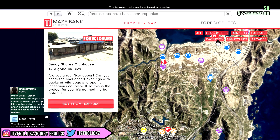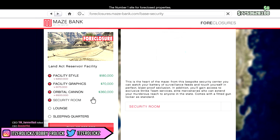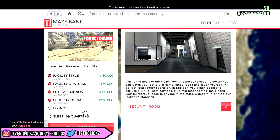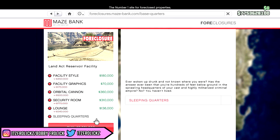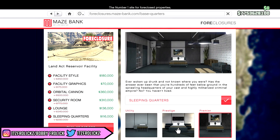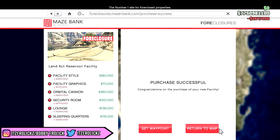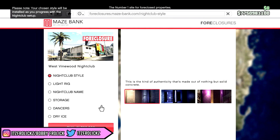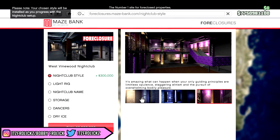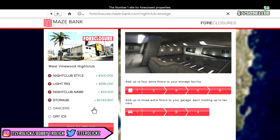Let's get a facility now — we're going with the most expensive one so we can get that orbital cannon. Damn, this facility is on sale! It's on a huge sale — the orbital cannon is like 60% off or something. Holy crap, that's really cheap. It's only 2.6 million to buy a facility — that's a really really good deal. If you guys want to buy a facility, this is the time. Okay, nightclub time — 1.7 million starting price.